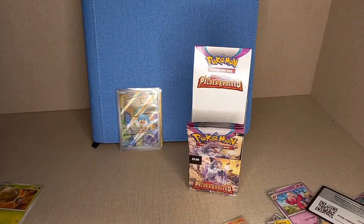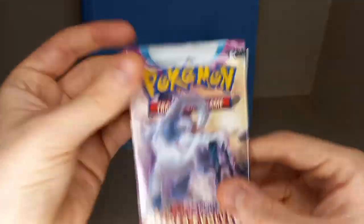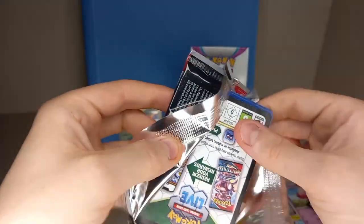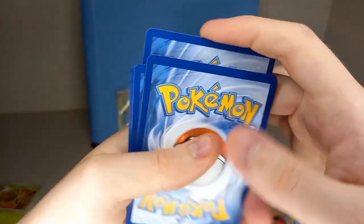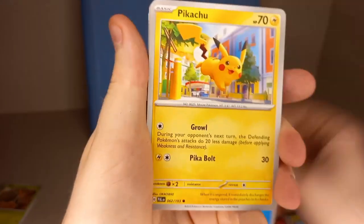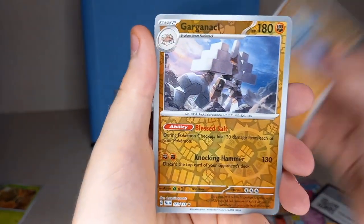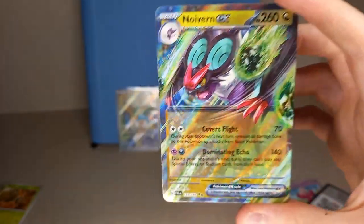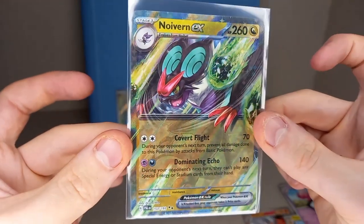Checking the list: Tandemaus 166 - we need that one. Tadbulb 77 - we need that one. And Rallaw 25 - we just got three of the regular cards we needed for our binder in the same pack! We got so many amazing cards. Four packs left - see if we can get that Choice Belt. That's the only thing we need now: Choice Belt.